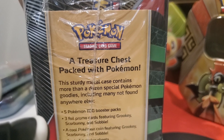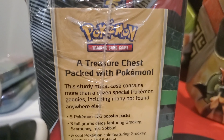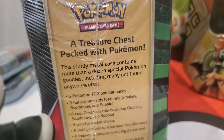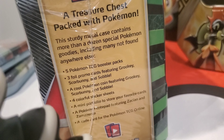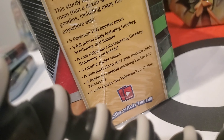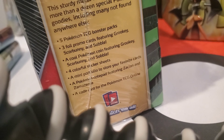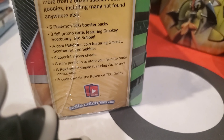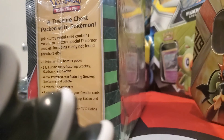We're going to start with two of these — we'll go in and see what we can get. And I found this; it's like a Sword and Shield lunchbox. It's something new that I haven't gotten into yet. It's got a little writing on the side: 'Treasure Chest packed with Pokemon.'